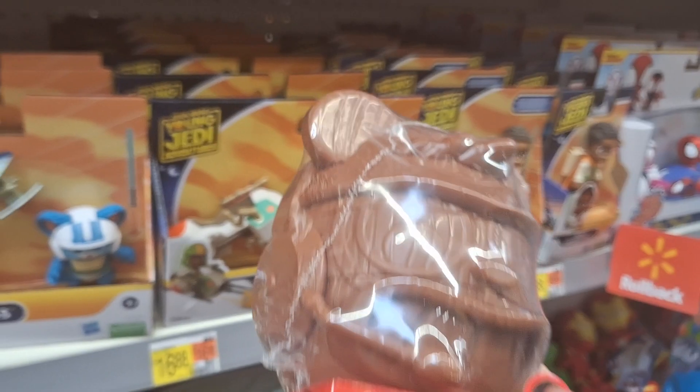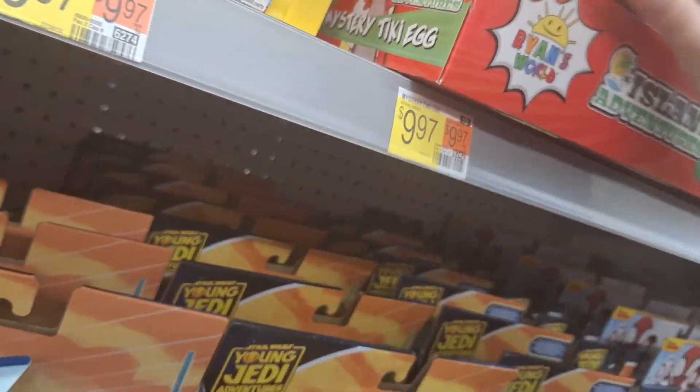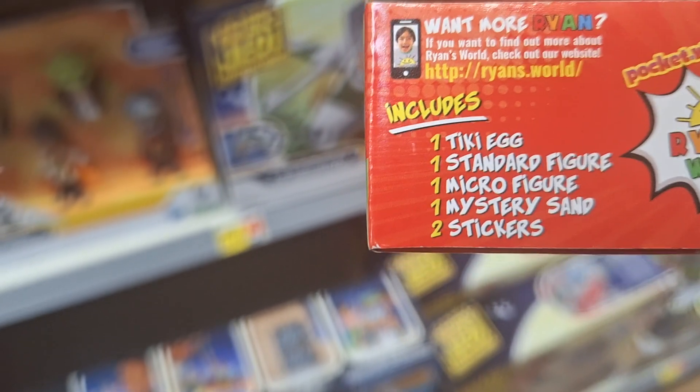And these right here — I never got these yet. It includes a Tinky Egg: standard figure, one micro figure, one mystery sand, and two stickers.